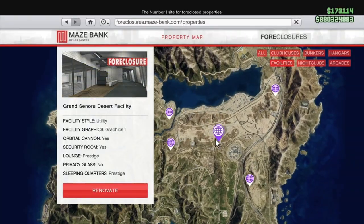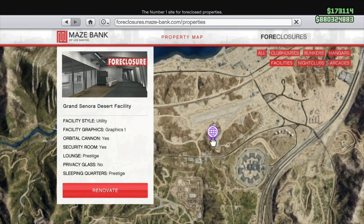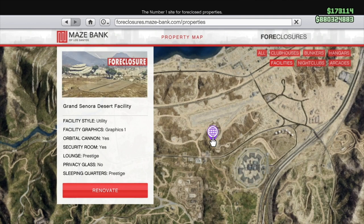The first thing you need to do is buy the Grand Sonora Desert facility, which you can purchase through the Maize Bank foreclosure website. This is the closest facility to the heist location which will save you a bunch of time.